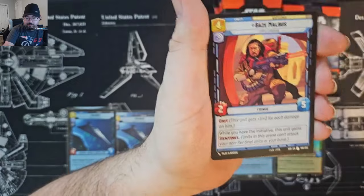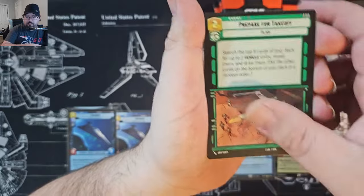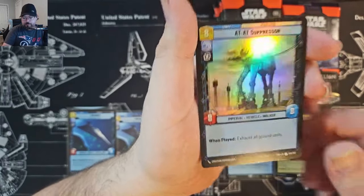Hyperspace Regional Sympathizers, and for the rare we've got Delmico, and a Foil Uncommon AT-AT Suppressor.